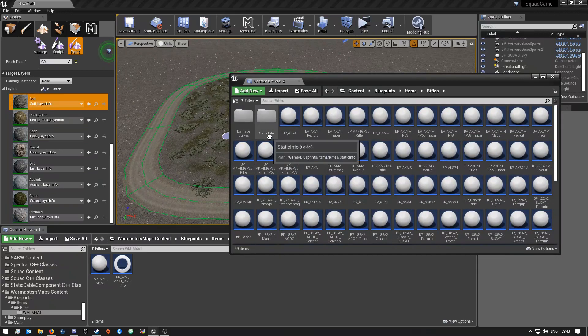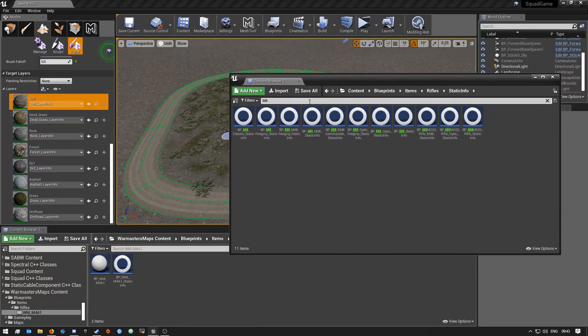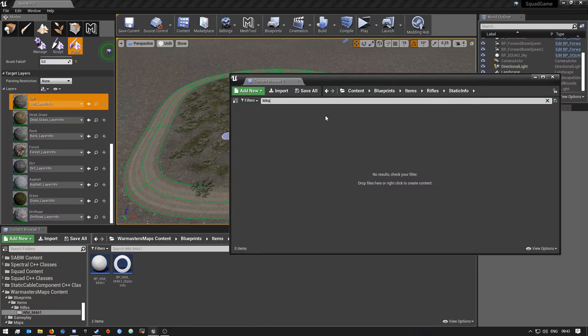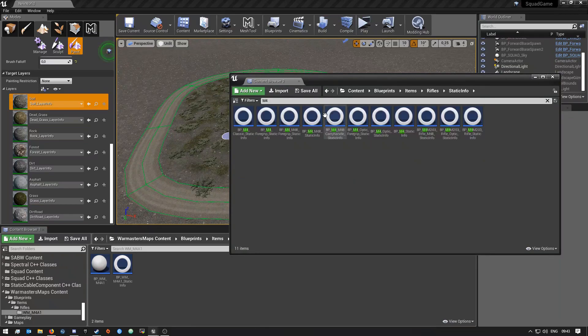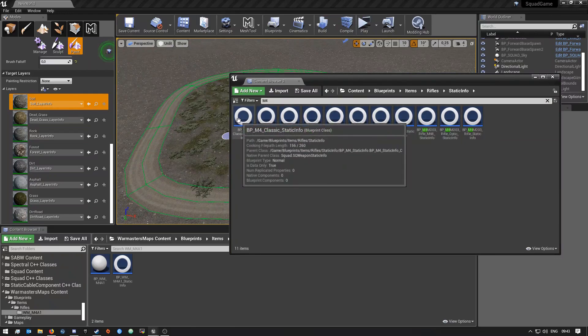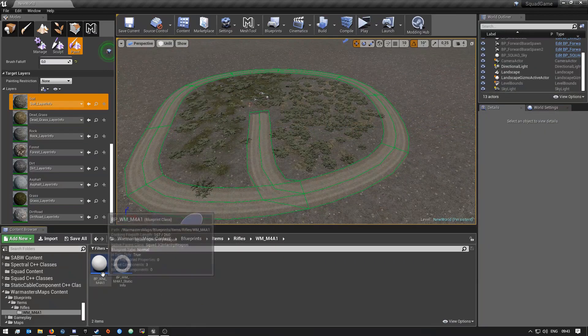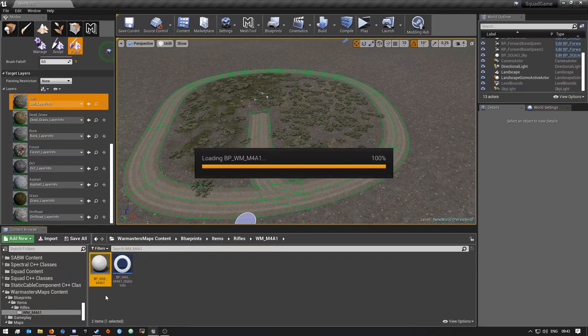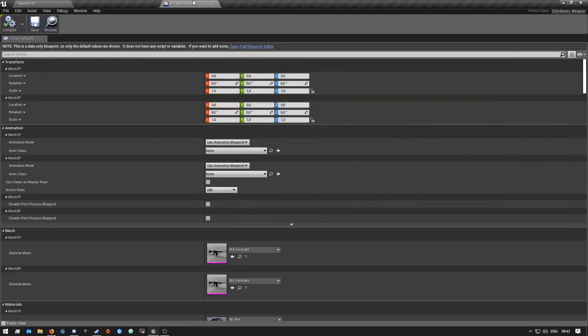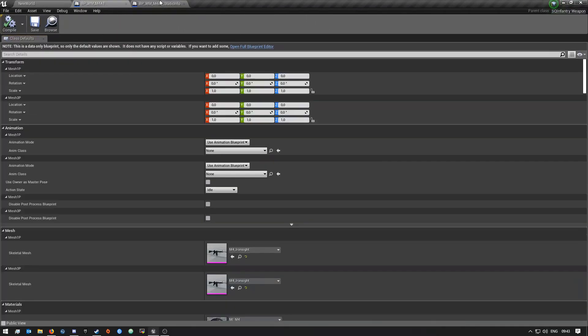To get the static info, uncheck the search filter and you'll see there's a folder called 'static info'. Go in there and search for 'M4 A1' — it's just called 'M4' here. Copy this M4 Classic Static Info over also. After you've copied both over, rename them to yours so you know it's your own custom one. Then you can open your weapon blueprint and the static info blueprint so both are open.